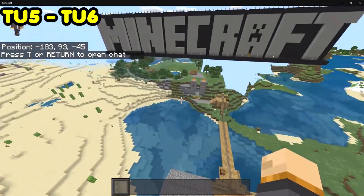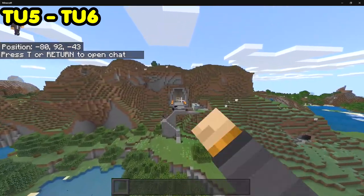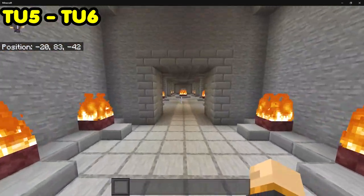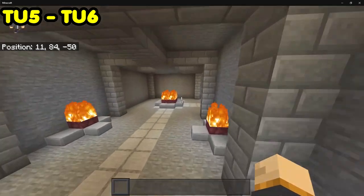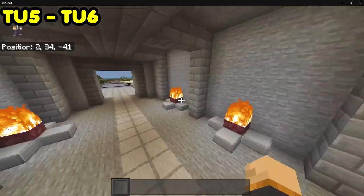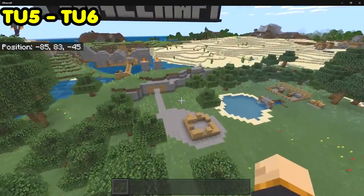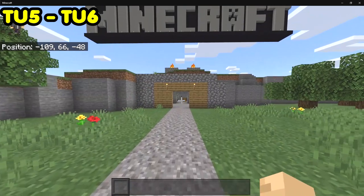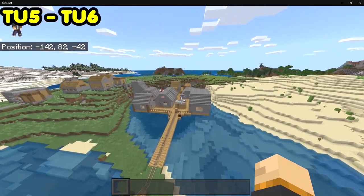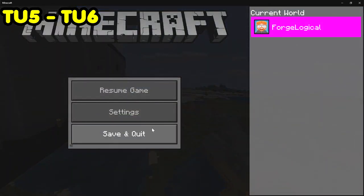Title Update 5 gave us a fresh new world and also a secret area with a hidden nether portal. There was another cobblestone generator too. As you go throughout the section, you'll eventually find the nether portal — but it literally took you nowhere. They never utilized the nether for anything. I think 4J should have used it for some kind of nether tutorial. There's also another village section, and that's basically all they did.